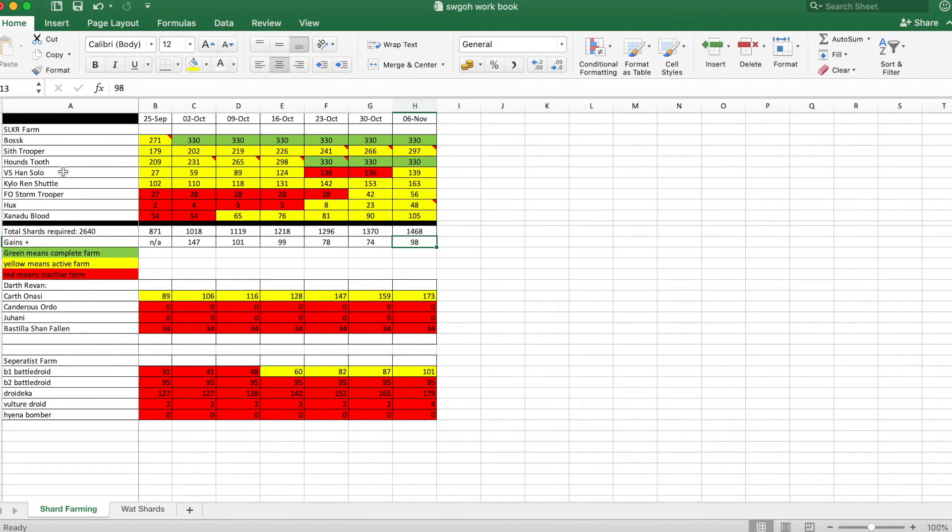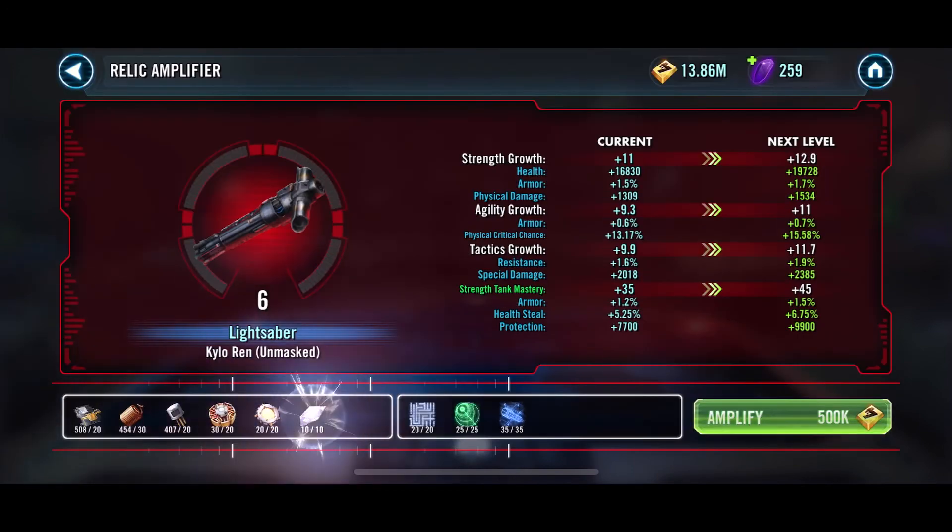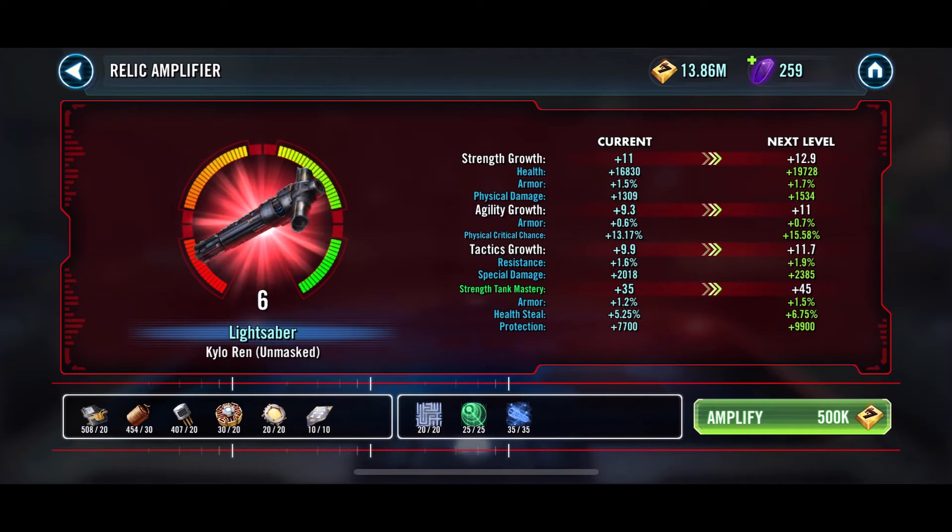The First Order Stormtrooper I'm farming already since it's only 60 crystals for five pulls, and eventually I'll be doing both nodes when I free up space. The one that looks a bit odd is Veteran Smuggler Han Solo — I stopped farming him because I was farming relic materials for my Kylo Ren Unmasked. He's on a cantina node. I'd been farming Han Solo for about five weeks before that, and I've just jumped back onto it because I've just finished getting the last stuff I needed for Kylo Ren Unmasked.